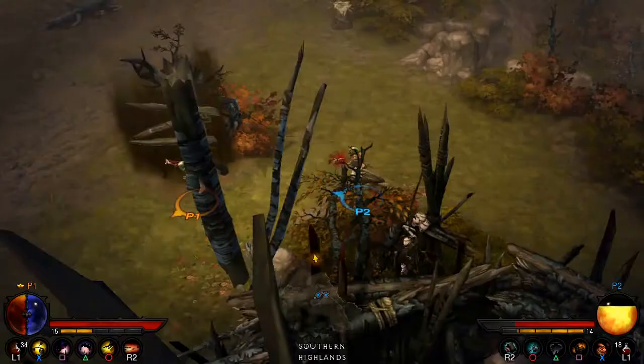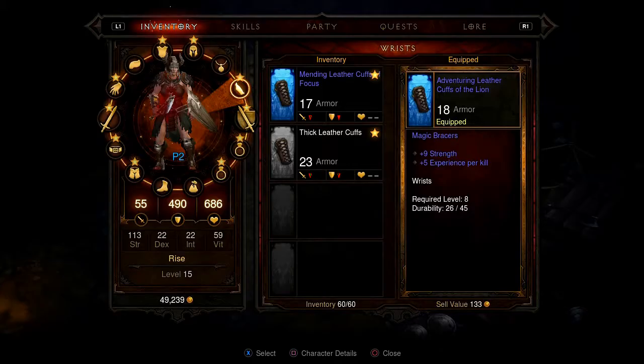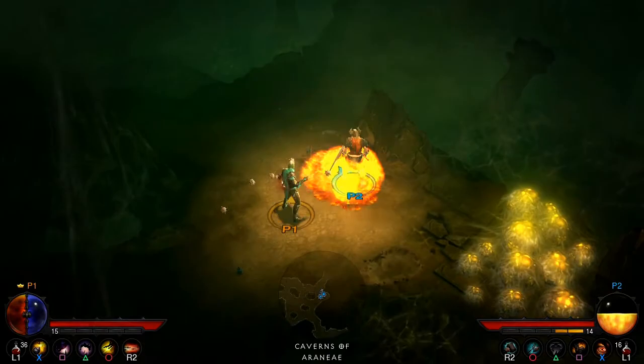Spells are conveniently assigned to controller face buttons and are displayed clearly below your character's status area, similar to the PC version's hotbar. Loot, spells, and vendor activities like crafting and selling are done using easily navigated, if a little crowded, wheel and tab-style menus that recall the equally impressive console port of Torchlight on the Xbox 360.